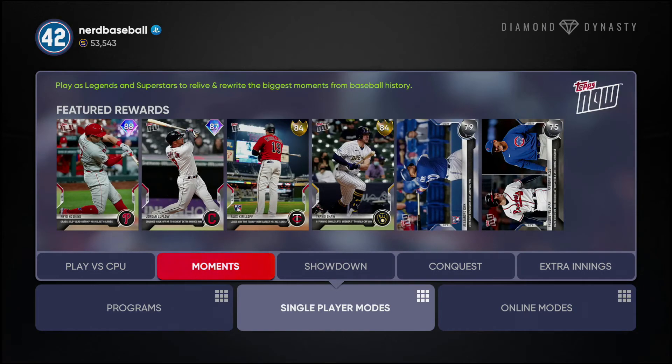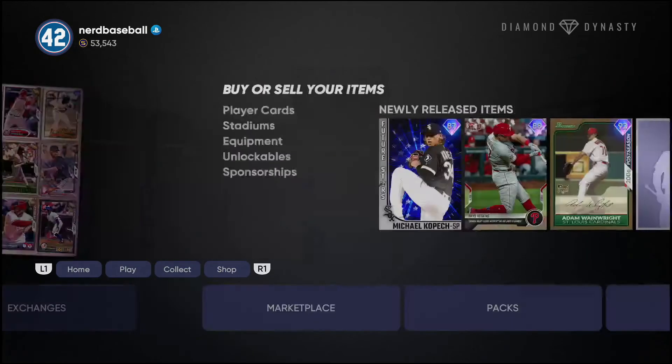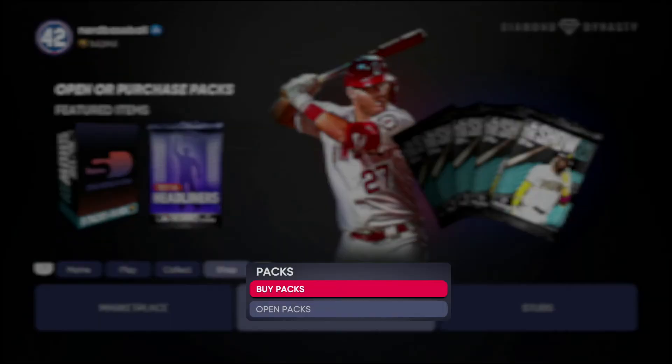Here are the new Topps Now cards — you'll get a pack in the new Topps Now moments. This is for May so it doesn't help you get Buxton; that was April. The diamonds are Reese Hoskins, Jordan Luplow, Alex Kirilloff, and Travis Shaw. The silvers are Alejandro Kirk and relief pitcher Anthony Rizzo — from the moment he struck out Freddie Freeman. It's a really cool out-of-position card. I'm excited to use it even though he won't make my main squad.